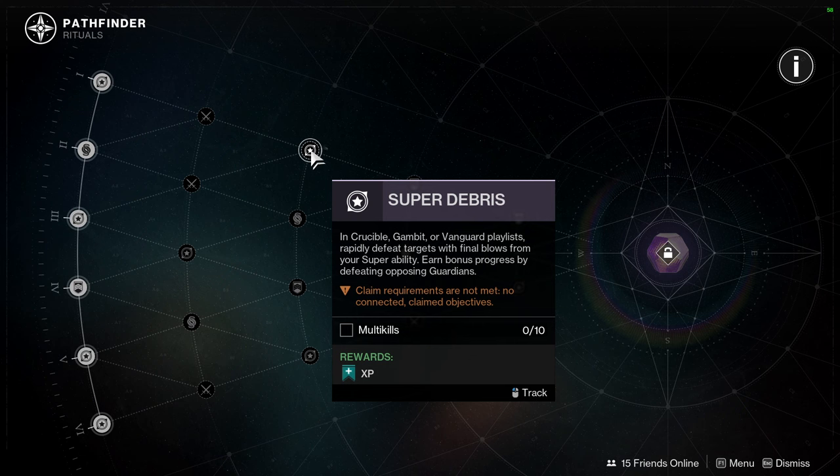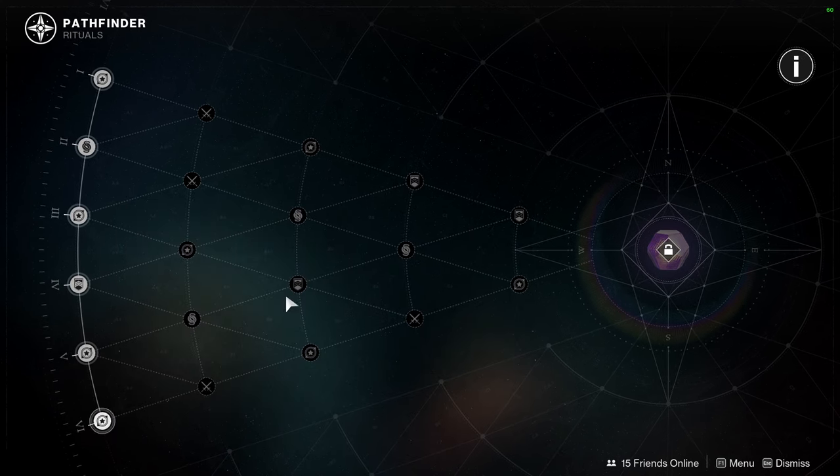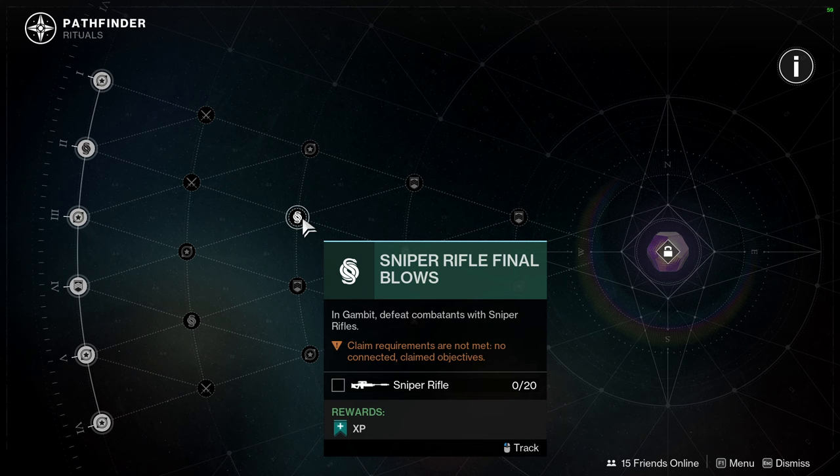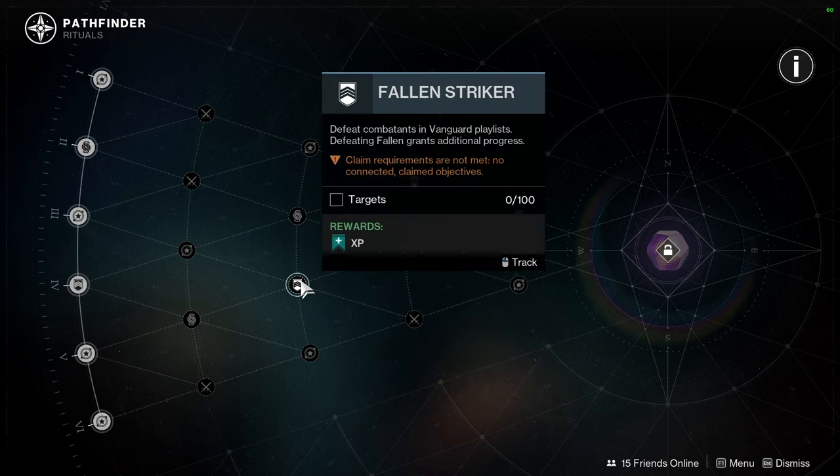Super Debris — multi-kills. Sniper Rifle final blows — 20. So you've got to get a total of 70? Jesus. And this is only in Gambit — this might not happen for some people. Fallen Striker — defeat combatants in Vanguard playlists, defeat Fallen. Defeating Fallen grants additional progress.